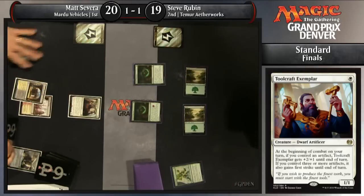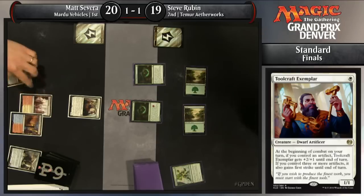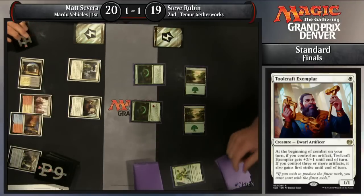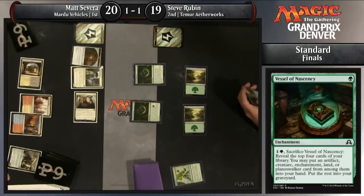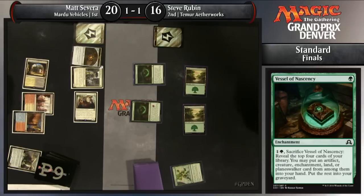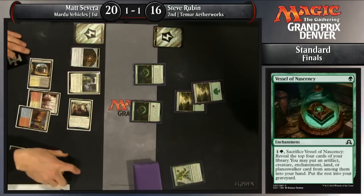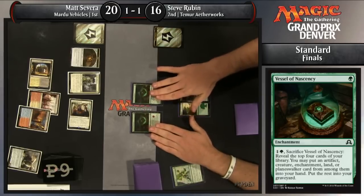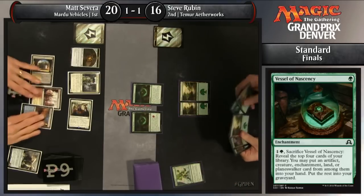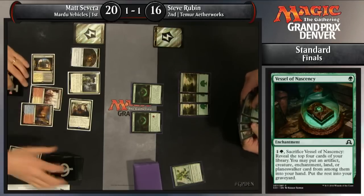Six sideboard tech from Rubin — it's going to buy him so much time compared to having the same hand minus the Natural State. And the interesting thing is there are multiple green naturalize effects in the format — at least three you can play. He decided to go for the cheapest one that doesn't gain life, like Appetite for the Unnatural would. Interesting spot for Severa now on whether to crack the clue — he has two mana and would love to crack it, but it's his only artifact for the purposes of Toolcraft Exemplar.